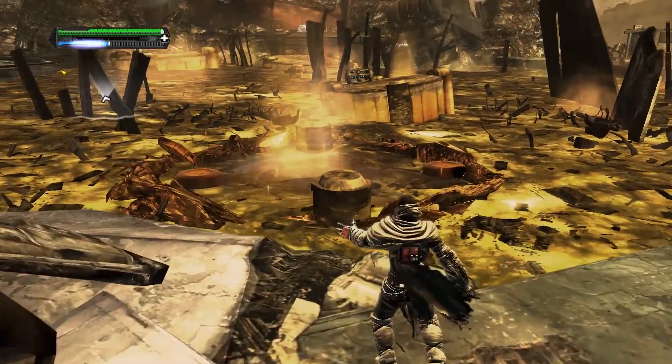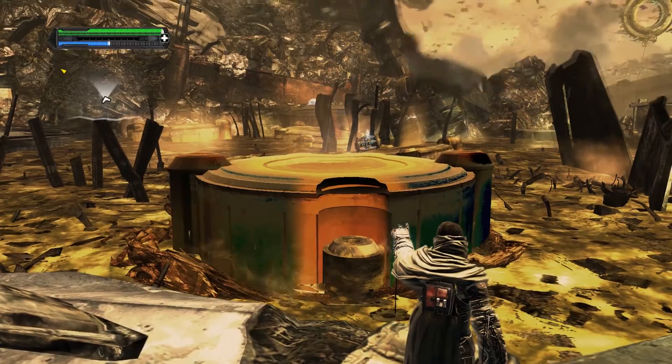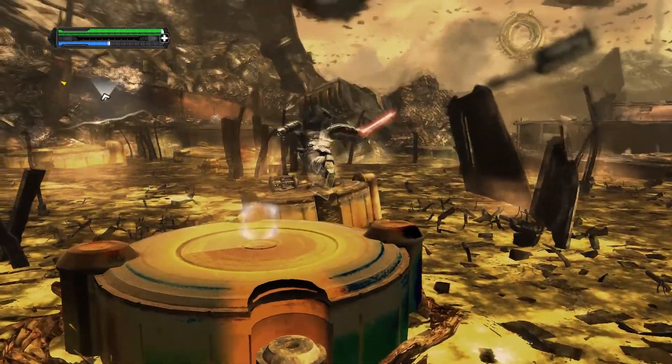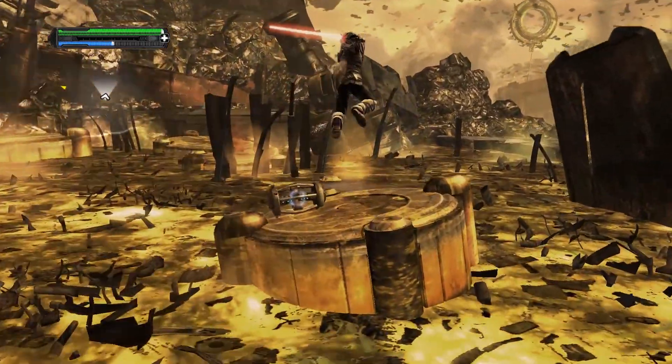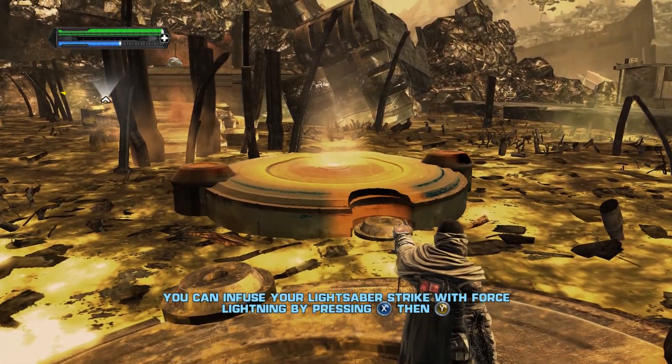The other Sith electricity move is a lot more useful, but we're going to be seeing that quite a bit later down the line. Basically press the X button twice and then press the Y button twice and you'll activate the Saber Smash - it's still amazing, still ultra powerful, it wipes out enemies like nothing.